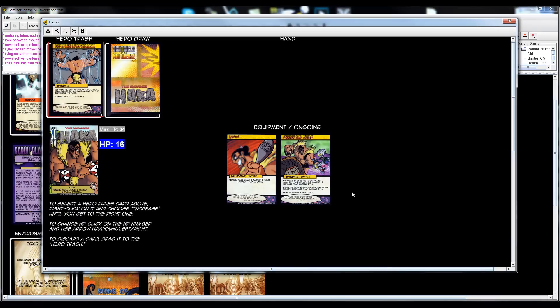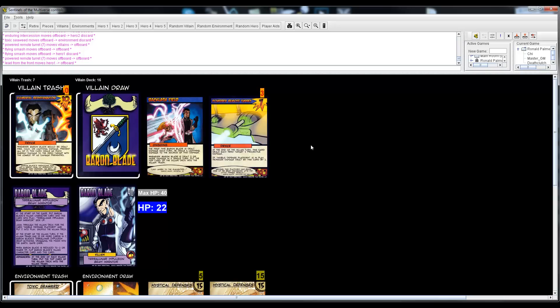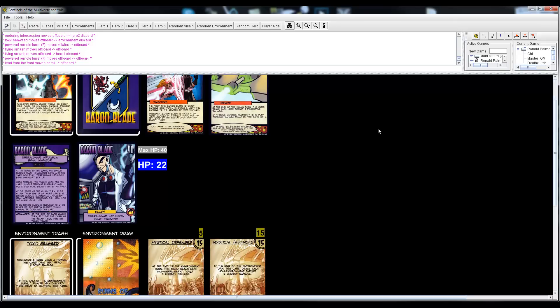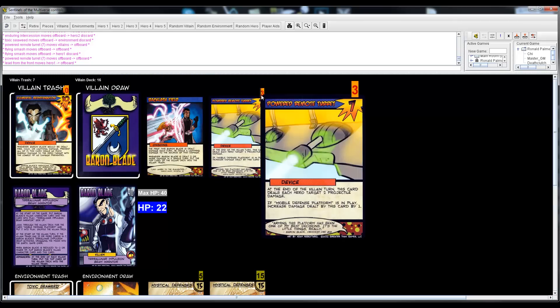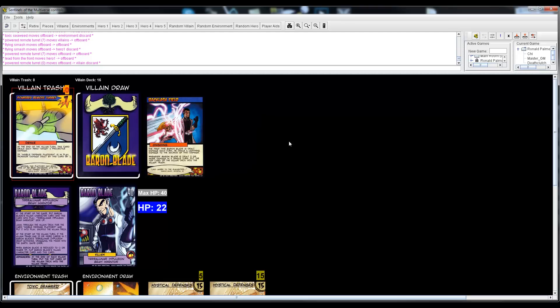Death Clutch's turn — using the Mirror effect for three damage with Legacy's buff. Targeting the Powered Remote Turret — with three damage it completely destroys it. Draw a card from the power and draw again for end of turn.